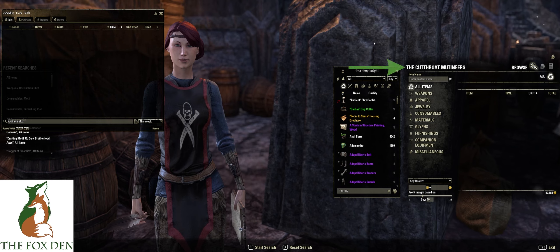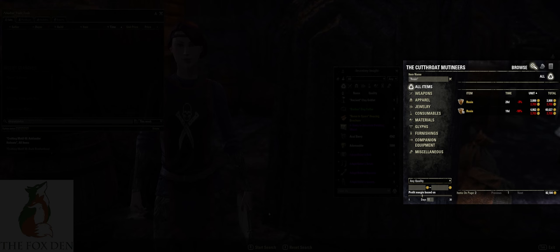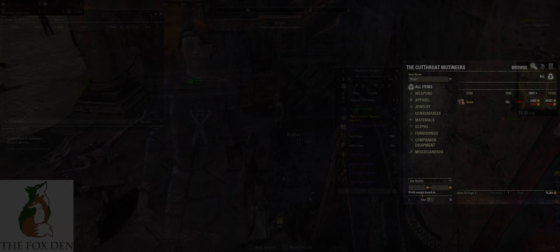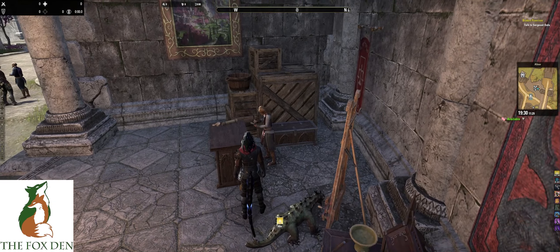To use a trader, you will interact with them as you would any other shop NPC. Clicking the Guild Store dialog will bring you into the shop. Here, it will also tell you what guild owns that particular trader. Search for the item you are looking to buy, click purchase, and the item will immediately be delivered via your in-game mail.